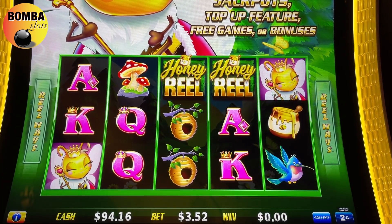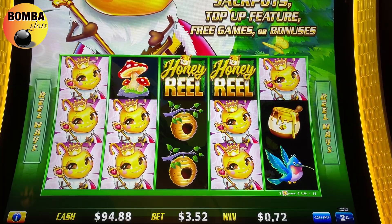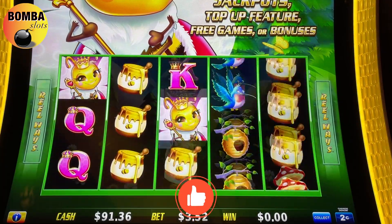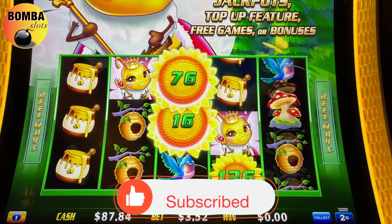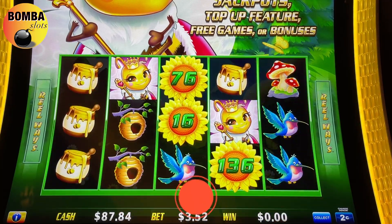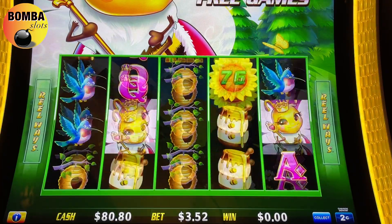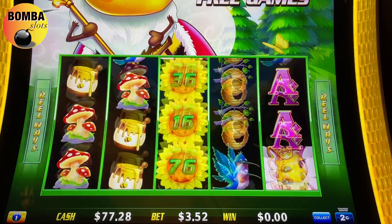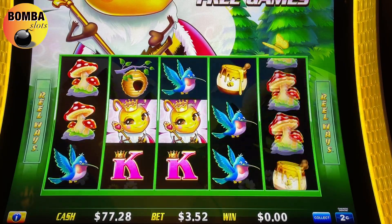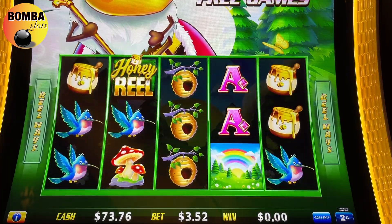It's a fun little game. Missing the middle one. I don't know if I got all the features last time — let's see. We need six of these guys, or three of those in the second, third, and fourth reels to make some money. Come on Honey Hearts, show me what you got.